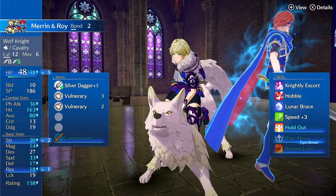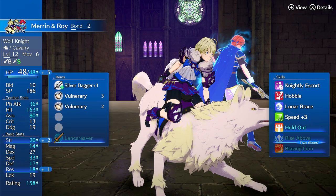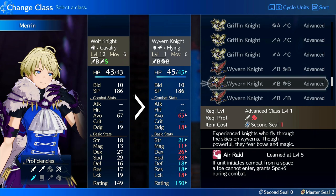In terms of level of investment, Maren is a pretty low investment unit. You can leave her on Wolf Knight and fix her Strength so she can consistently deal damage, or you can switch her to Paladin or Wyvern. There are also other classes she can be good on, but she generally either needs a Second Seal or an Emblem Ring and some basic upgrades.